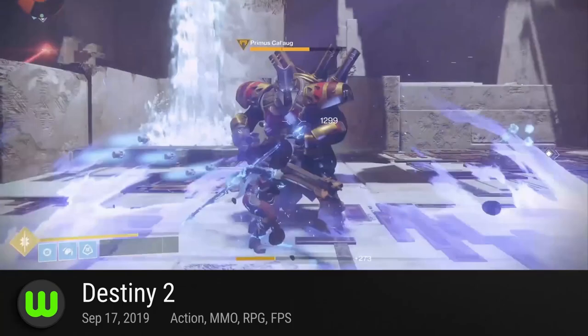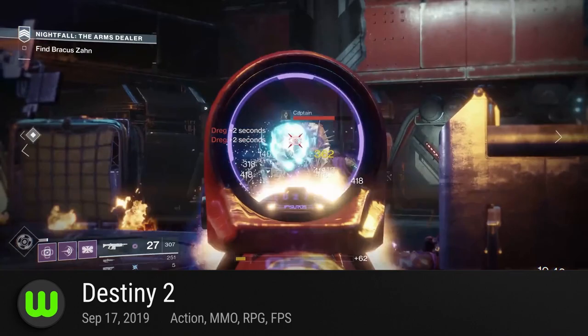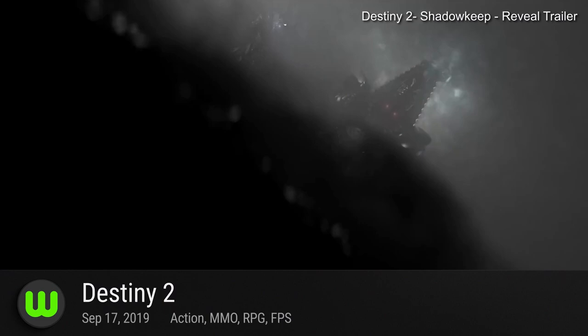Destiny 2. After detaching themselves from Activision's hands, Bungie returns in all its glory. Now leaving Blizzard's launcher, Destiny 2 moves to Steam and shifts its game into a free-to-play model, not including its DLCs and its standalone Shadowkeep expansion. The new Destiny flourishes with its new cross-save functionality for the Google Stadia, supporting its multi-platform users into a singular account. It comes out this September 17th, alongside Shadowkeep.